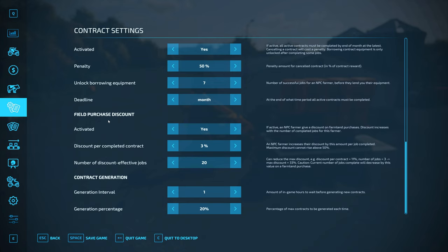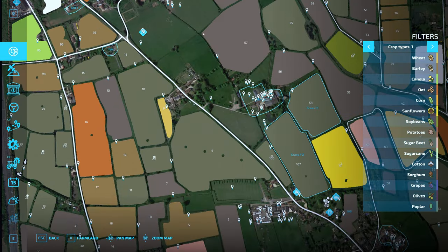I also mentioned the field purchase discount. If I do a job for a farmer on his field and then want to buy that field, he'll give me 3% off because I've done one job for him. It's recurring — we can do up to 20 times but it'll only ever max out at 50%. That's really good because you can get 50% off the actual price of the field. It's changing the way we play — we'll look at certain farmers thinking 'I want to buy that field, let me get in his good books.'